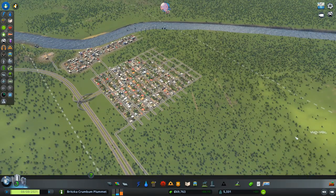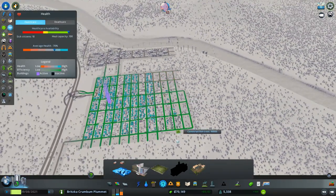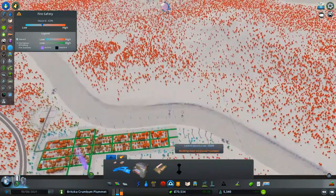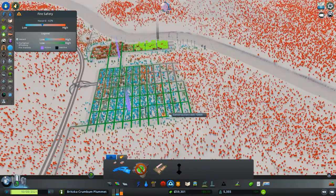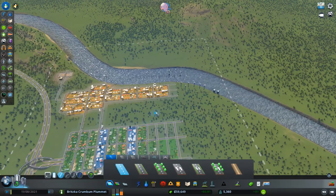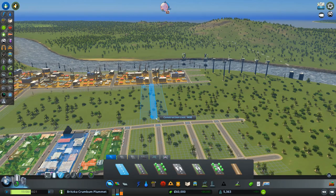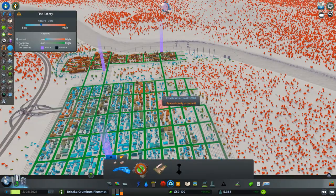Let's check our services. Medical is okay. Let's check fire - fire could be better maybe. That's 12 grand, maybe we'll stick another one right here, it's just temporary for now. I'll even extend a road down here so they have a quick way over. At least they'll get a little bit more coverage.